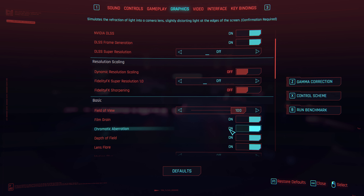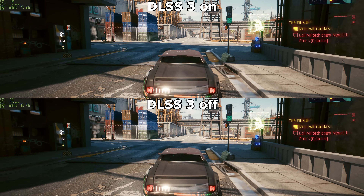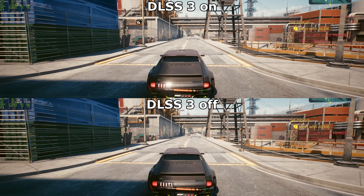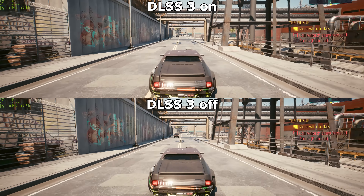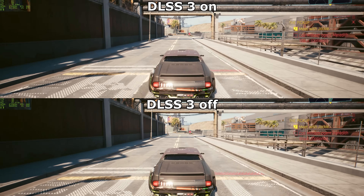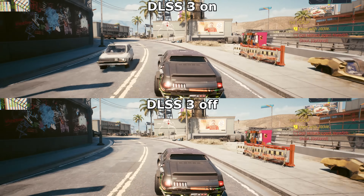Maxed out at 4K resolution without upscaling, Cyberpunk runs at about 30-40 frames a second on the GeForce RTX 4090. Enabling DLSS3's framerate interpolation brings it back up to about 60, which makes this one of the better ways to compare the two visually on YouTube. Use this video to compare the smoothness of motion and see if you can notice any bugs with DLSS3's extra generated frames.